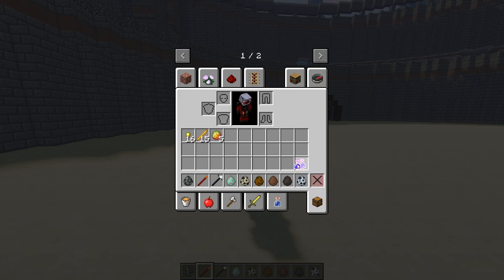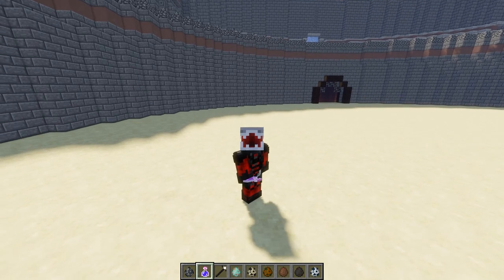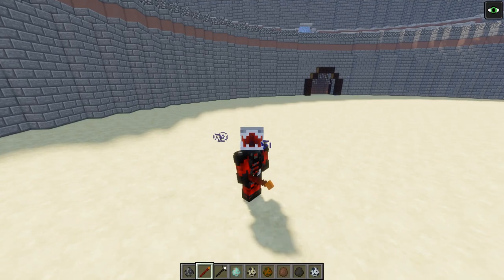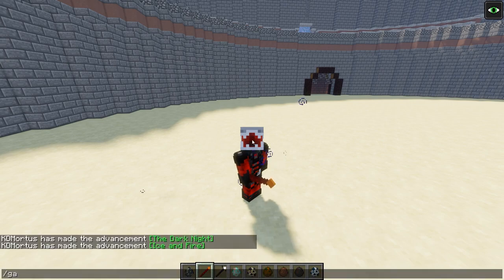So we need to get the night vision potion out so we can actually see what's going on. Let's get two of those out, drink up, and boom — okay, we can swap that back over now.